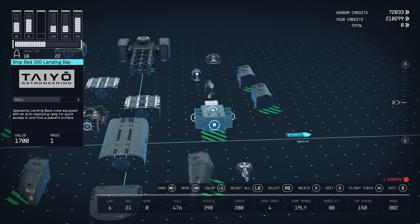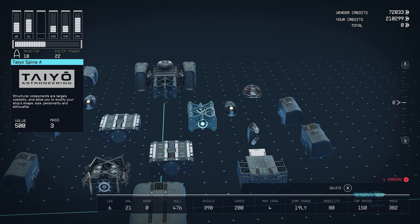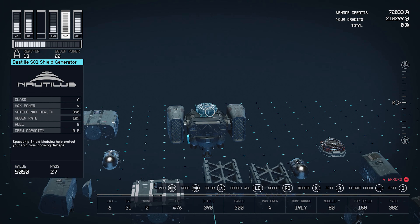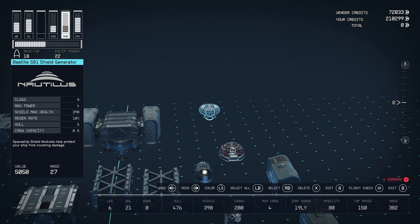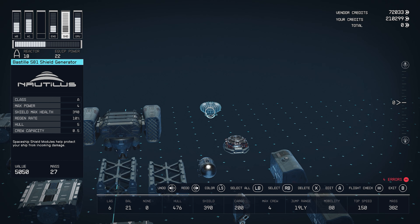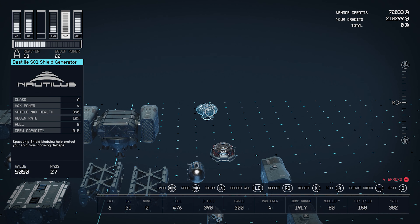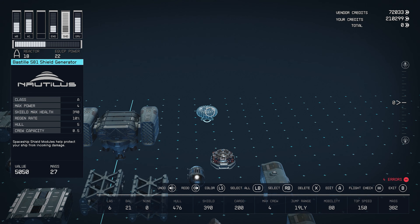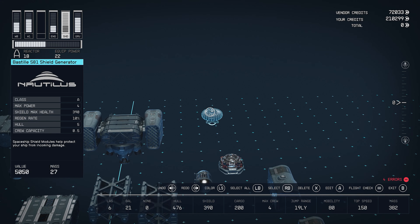We have our Ship Bed 200 landing bay. Here are our bars — they're calling them spines: Tayo Spine A. Then we have our shield generator. The regain rate is how fast it regenerates your shield. The rates are normally five, seven, and ten percent — ten being the fastest but usually with the least amount of max health, and five being the slowest with the most max health. Seven is in the middle. Max health means how much damage they have to do to your shield before it goes to zero and you start taking hull damage.